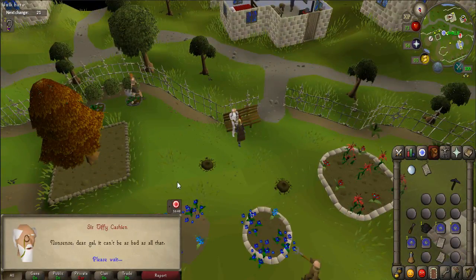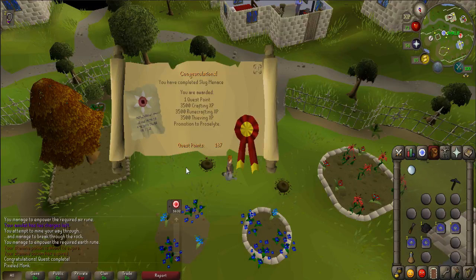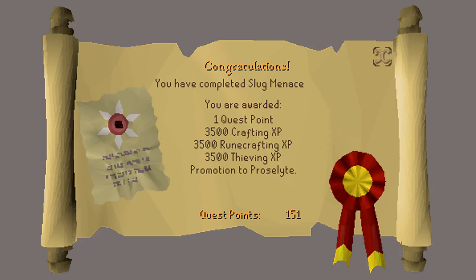Talk to Sir Tiffy nearby and ask about the Slug Menace to complete the quest. Congratulations — you have received 1 quest point, 3500 Crafting experience, 3500 Runecrafting experience, 3500 Thieving experience, and promotion to Proselyte which you can purchase from Sir Tiffy. Thank you so much for watching. I hope you enjoyed this guide and found it helpful — if you did, please subscribe for more and I'll see you next time.